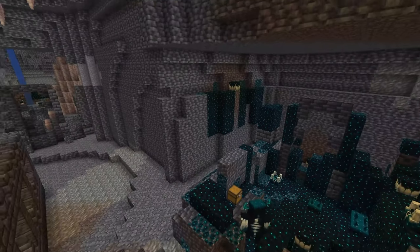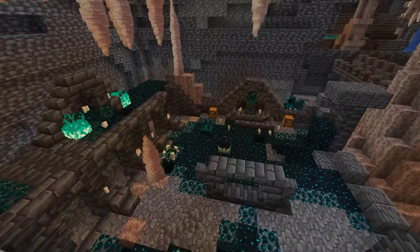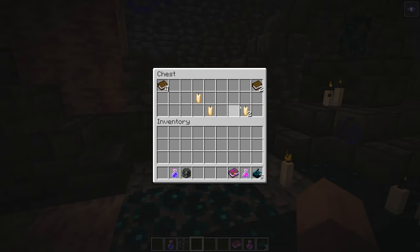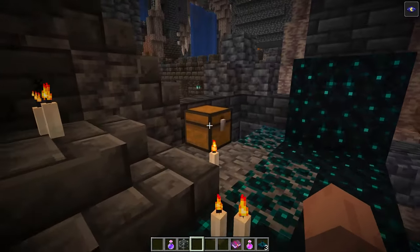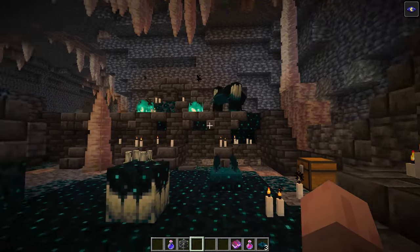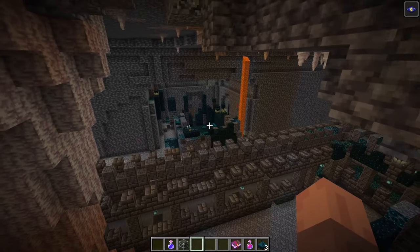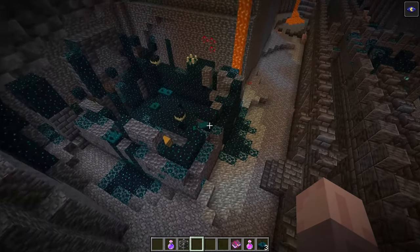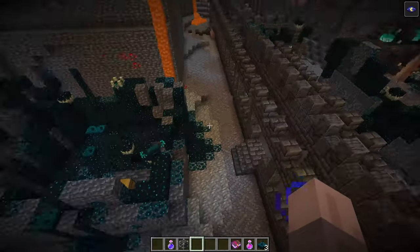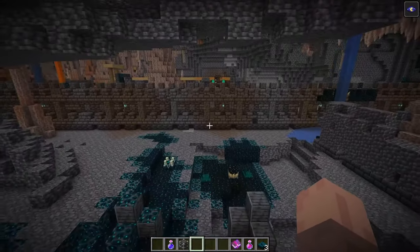Swift Sneak is going to be super useful when touring around the ancient cities and trying to avoid the Warden and skulk blocks. A lot of the pathways in ancient cities are also lined with wool, so you shouldn't have too much trouble in those areas. The real danger comes when accessing chests, and wardens can actually spawn in multiples — two or three at once — so if one finds you, it's pretty much over.